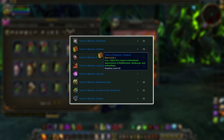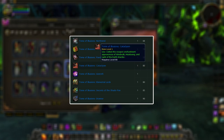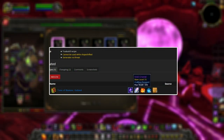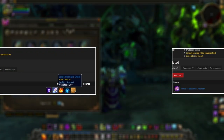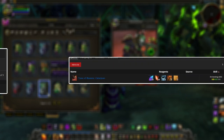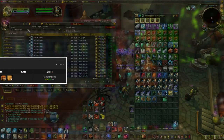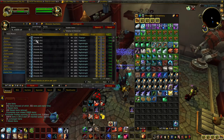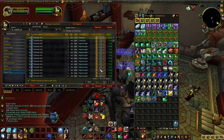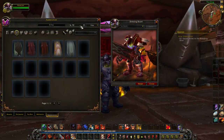Another way you can make gold is through the Tomes of Illusion. As I mentioned, these will be made by enchanters, but you can start collecting the materials needed for them now — they need various old-world enchanting materials, essences, and so on. Keep in mind all of this is from the beta, so anything is subject to change. If you want to know more about those tomes, I actually made a full video going into more detail — I'll have a link to that in the description.